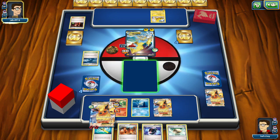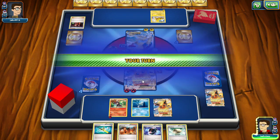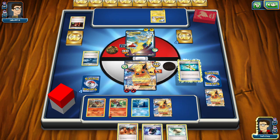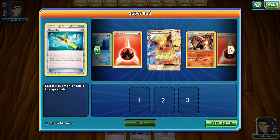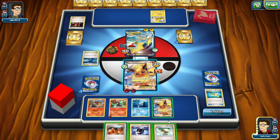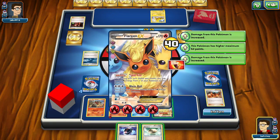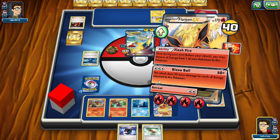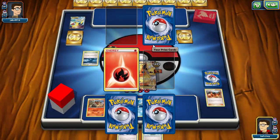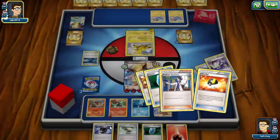We will promote Remoraid because we do have a Float Stone in hand. We draw Numel — we're going to Super Rod: Flareon, Camera Up, and a fire energy just to get more into our deck. Blacksmith — power up this Flareon EX — and Blaze Ball for the knockout. Draw our prize cards. We get a fire energy and a VS Seeker. Three of our VS Seekers have been prized this game — just terrible luck — but as you can see we didn't really need them.